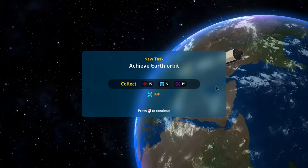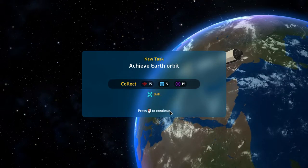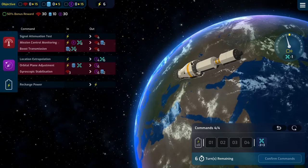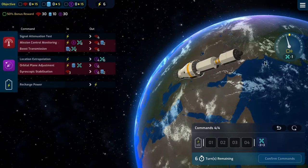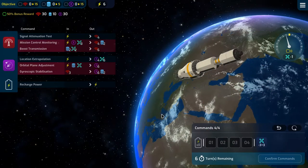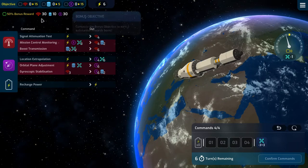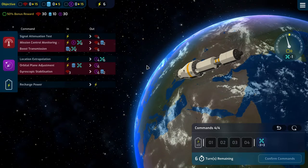I would have thought it was already in orbit, but we are launching engine and habitat so yeah, okay fine. We need to deal with drift again: minus three to plus three, it fluctuates. We have six turns, four commands per turn. We need to get 30 comms, 10 data, and 30 nav.